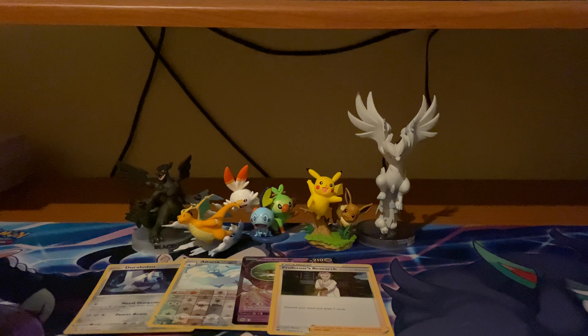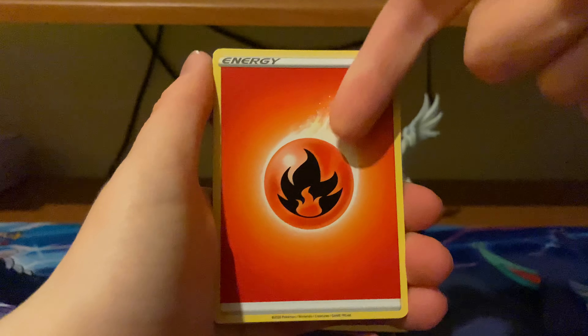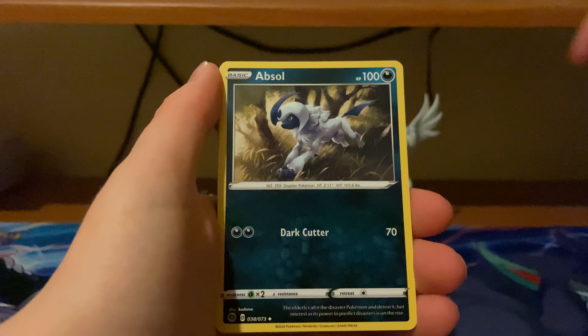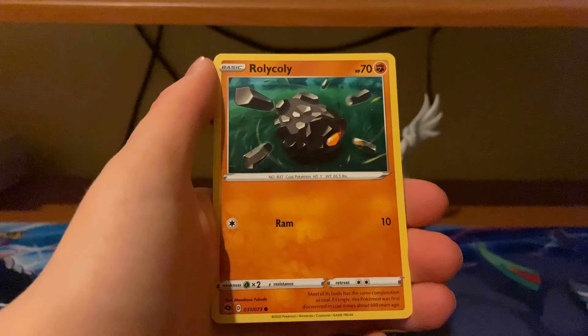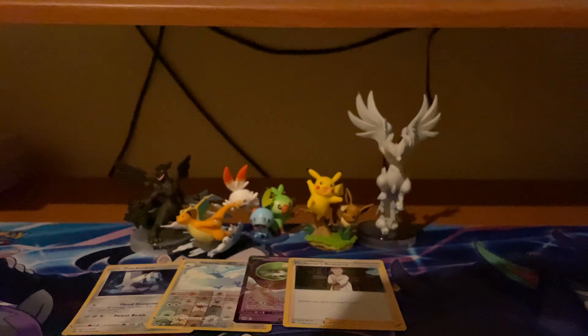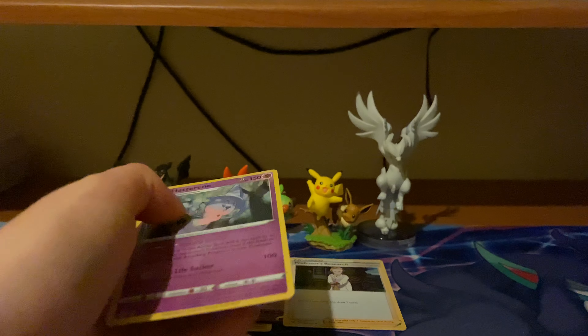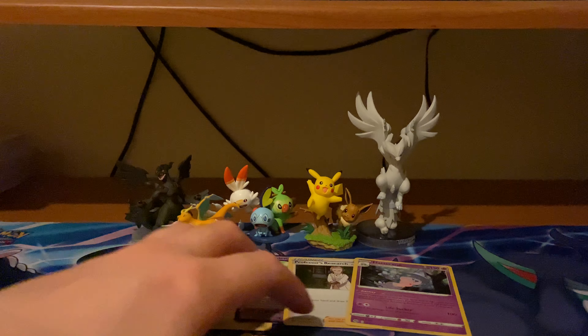Right, the last booster pack of the last box — this may just be the last pack we do on the channel. Can we get something good out of this? We've already got a V for the box, but it would be nice to get something. Our final booster pack, probably ever on the channel, for Champion's Path. Starts with a Fire Energy, Coalossal, Sonia. Rolycoly, followed by a Sharpedo. The last card — it's a holo, Hattenna. Haven't got too many of those, so that isn't too bad for a holo.